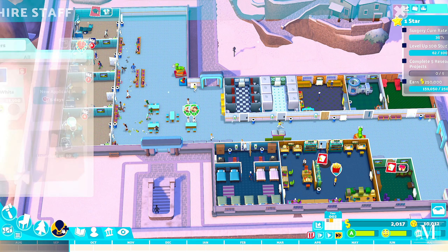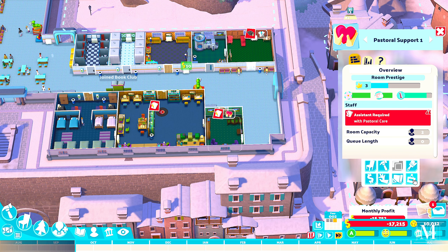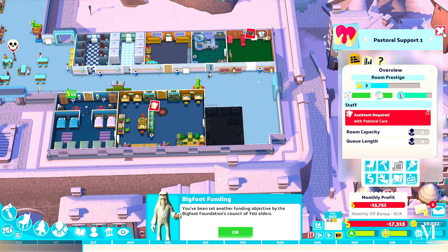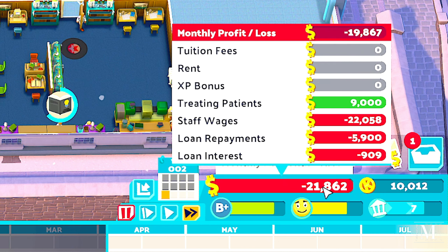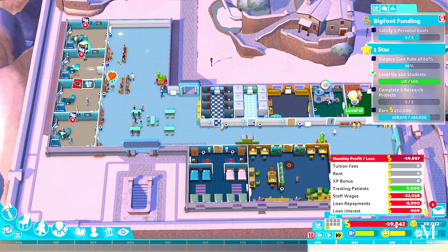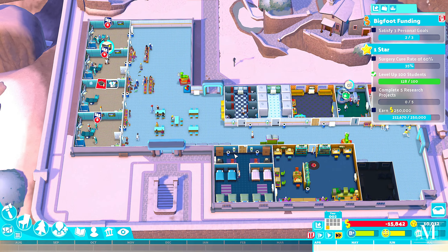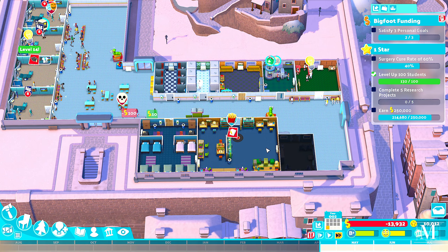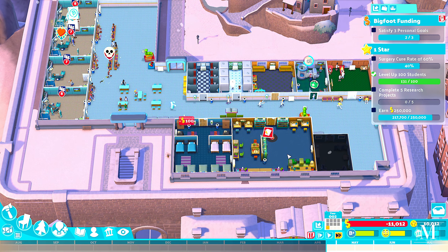We've got three doctors now but we still need a pastoral support teacher. I can close this room off — yes, there's a closed room option. There's a bigfoot personality challenge to satisfy three personal goals, so we need two more. Profit-wise, we need to make 19,000 to cover expenses and at least 30k from treating patients and funding goals. It's a pretty tough one. The reason we're not making money is really down to staff wages.